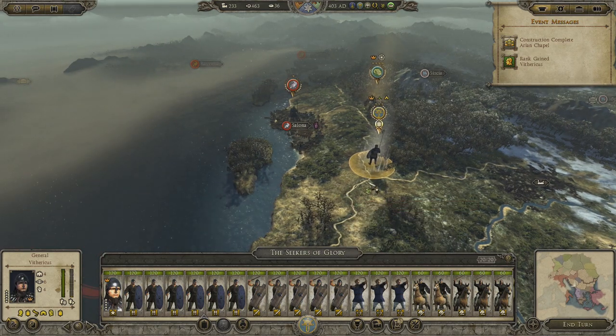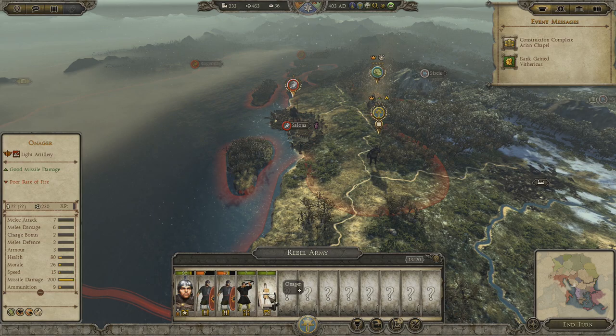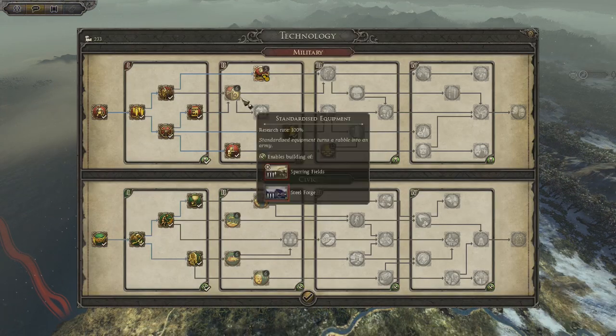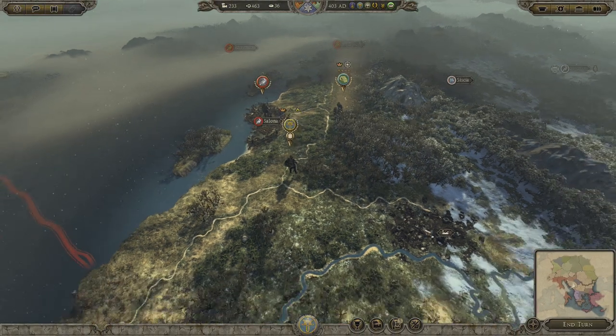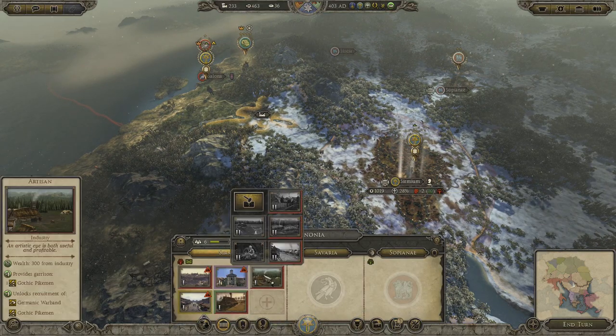I should have waited and maybe hit the raid button. The stupid computer might attack Salona before I do. They have an onager — that's bad. But I can build medium siege engines because I have this foreign siege methods technology, so I'm pretty excited to give that a try. Let's see what we can do this turn. Public order is going up.